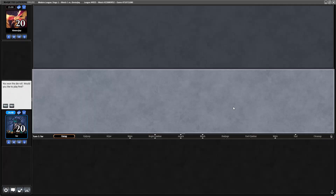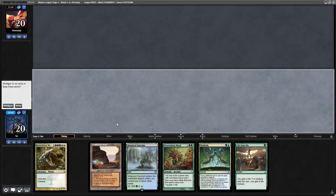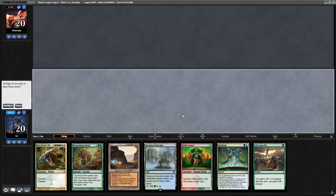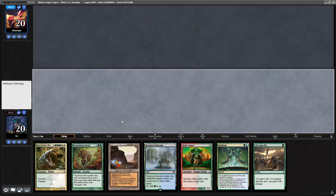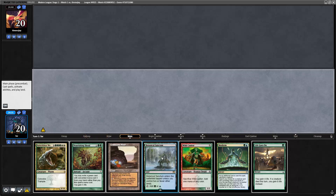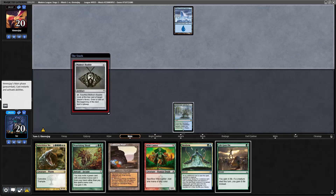Round one: my opening hand has Neoform, fast mana, and Nourishing Shoal but no Allosaurus Rider. With four copies of Allosaurus Rider and four Summoner's Pacts, this is the kind of hand I advocate keeping on the play. I don't even need to cast Wild Cantor because Botanical Sanctum plus Gemstone Mine do enough to cast Neoform — so just play Botanical Sanctum and if we draw Allosaurus Rider this is a turn two kill.